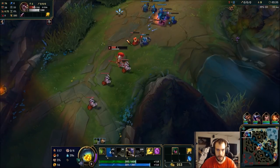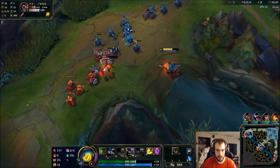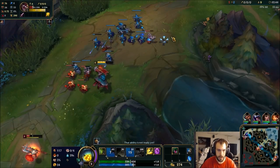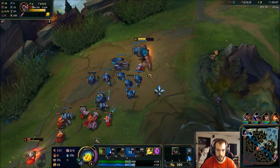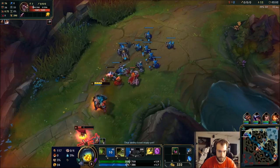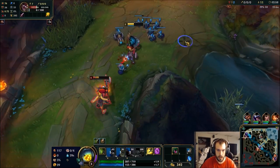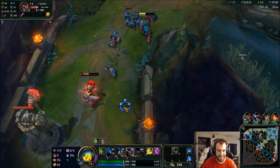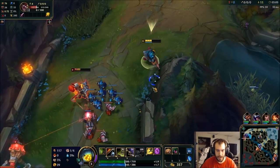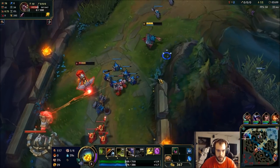I'll have my E up in a second, gonna get a ward down. Got the flash, nice. Strong early trades, but yeah you get the movement speed with Time Warp Tonic which lets you get off your... oh my god, pushes in the tower if we don't miss. Painful. Now we got our first biscuit so that's gonna give us some health and mana, which is really really good.